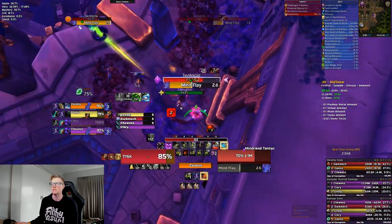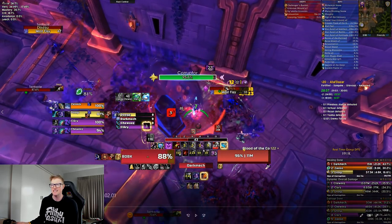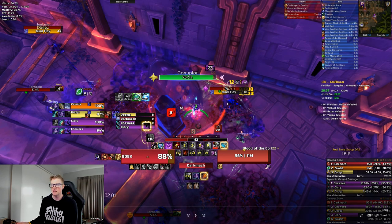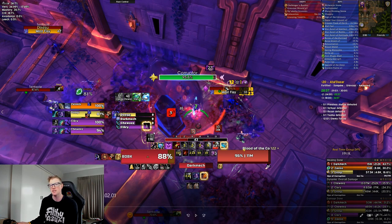First Obelisk here - we're going to drag this up to the Priest. Something worth noting with Awakened is the Awakened Obelisks will interact with the Affixes of the Week. So these tentacles will drop Sanguine, they will Bolster, they will Enrage - same as every other thing, like the little Flesh Fiends will stack Necrotic and things like that. The Sanguine from the other realm doesn't affect this realm, so you can run through all of those Sanguine puddles in this realm. However, these tentacles will drop Sanguine and you can't run through them in this realm.